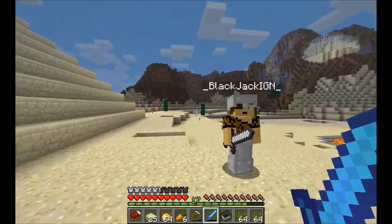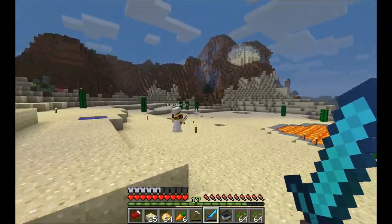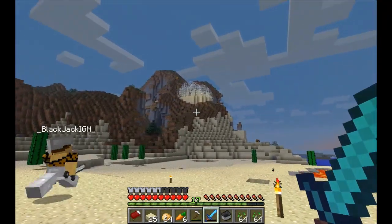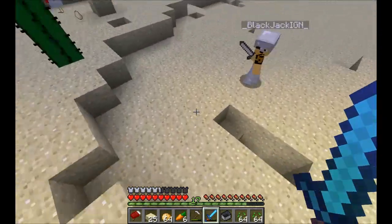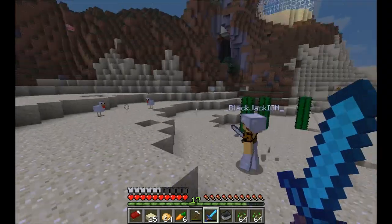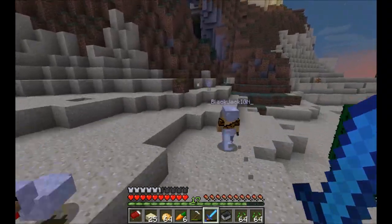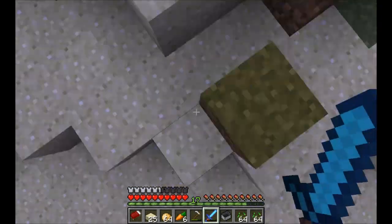My goal is to build three jungle pyramids — like Aztec or Mayan pyramids, because that's basically what they are. Oh, that's my house over in that mountain over there, by the way. It looks cool from a distance. And then three desert pyramids as well — like Egyptian type pyramids. So it's kind of a theme.